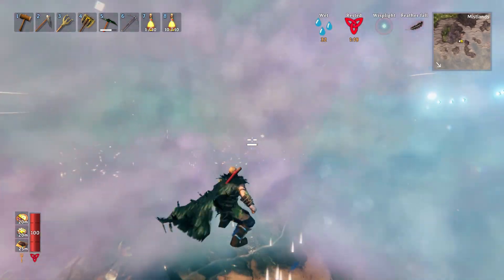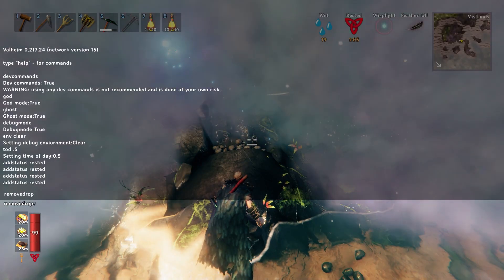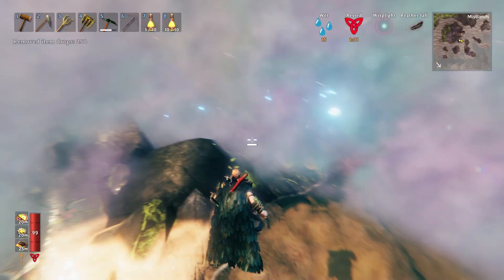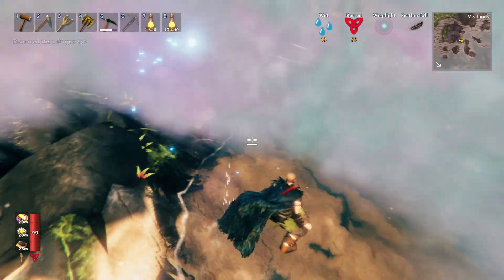There's a lot of stone on the ground and normally I would just dump all of the rocks and the extra materials in the ocean, just like a major American corporation. What I'm saying is the planet's on fire. Because of the mist, I'm going to use the remove drops command because I don't think I'm going to be able to get all of the rocks picked up off the ground with the mist in the way.